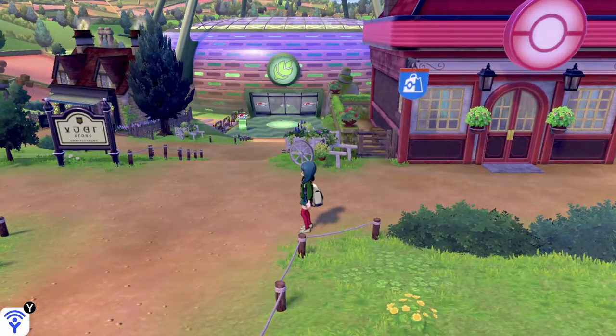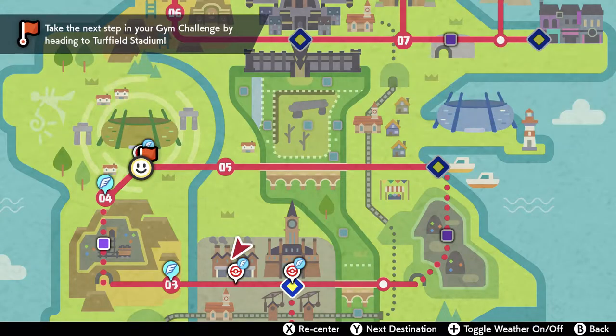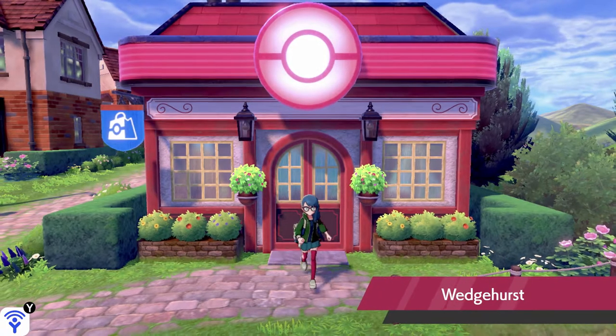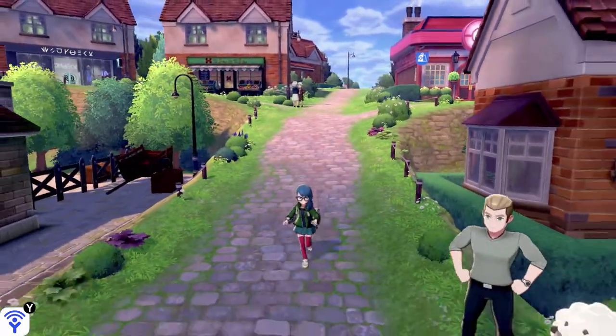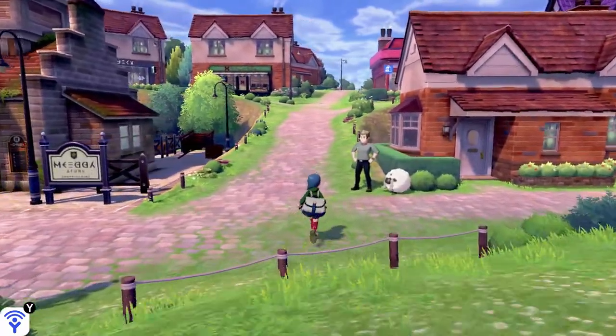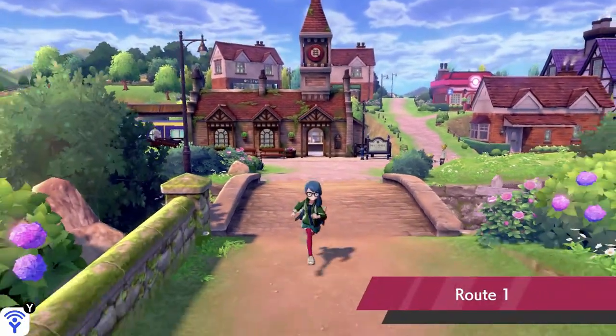So we hit X, we go over to the town map. The reason for that is because back here in Wedgehurst - or to be more precise Route 1, but Wedgehurst is the closest fly spot to it - you can catch a Wooloo. I want a Wooloo so we're gonna go back and get one because they're super duper cute. There's one there but we can't take that one, that one belongs to that other person. So we have to get another one for ourselves - let's head back this way to Route 1.